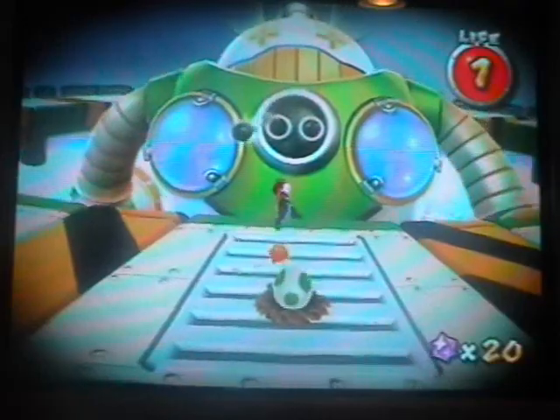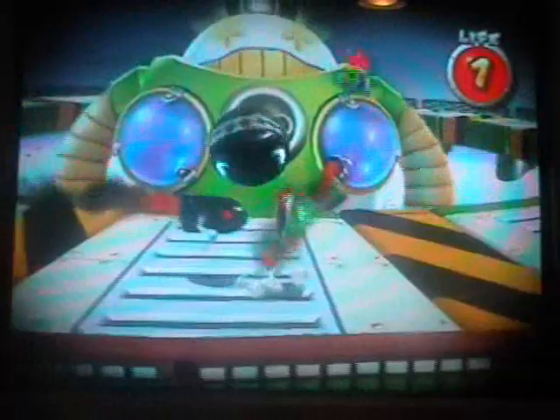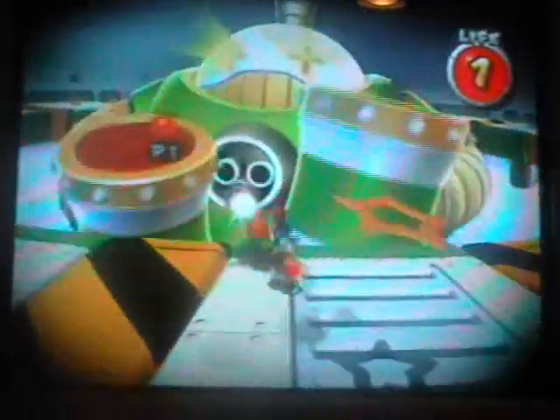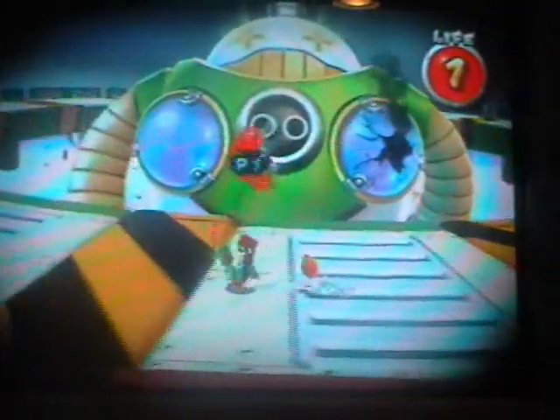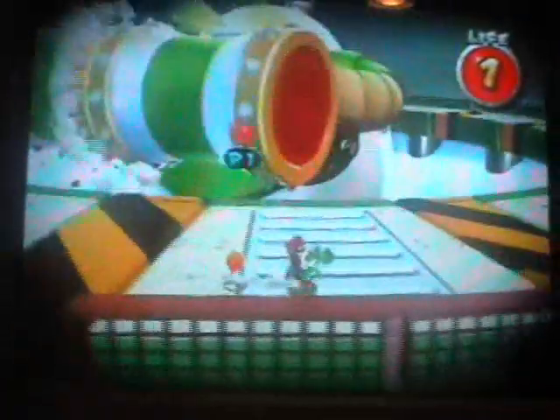Yoshi! Yoshi, save me! Get the bullet bell and then shoot it at that thing. Don't use that thing until you hit that thing again - you're supposed to hit that thing again. You're not shaking. Okay, hit that thing. No! Don't shake again. Don't go back. Wait, stay there.